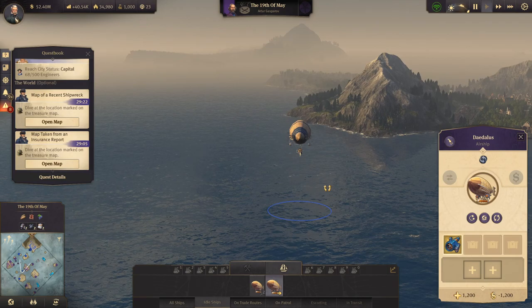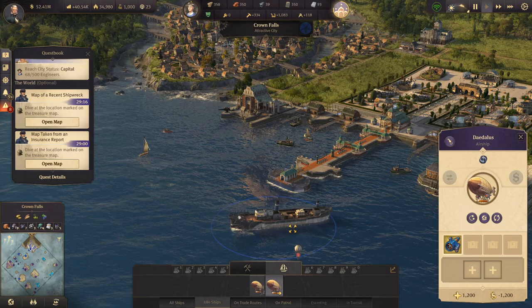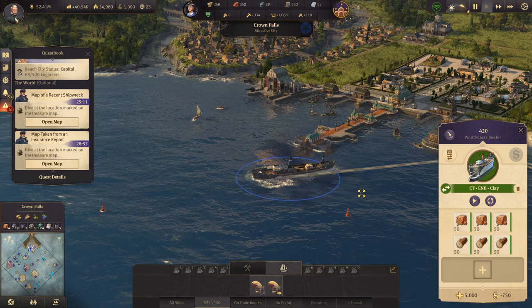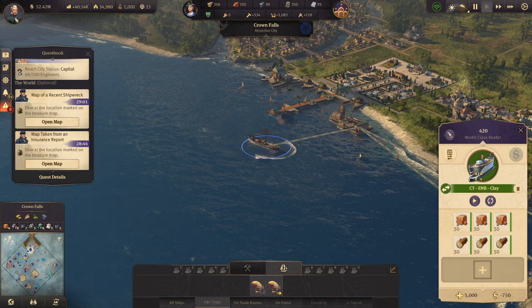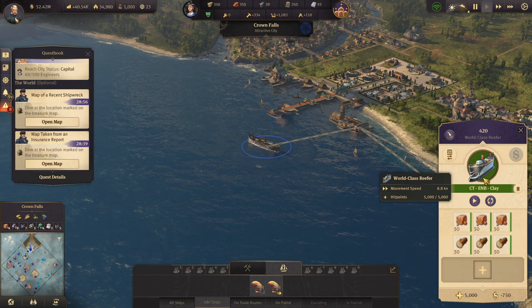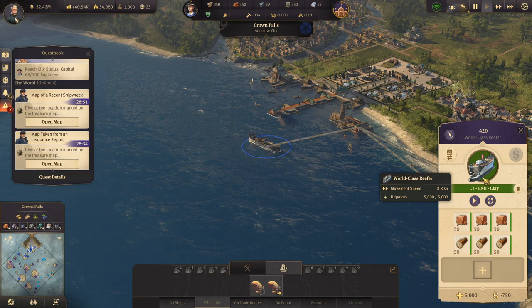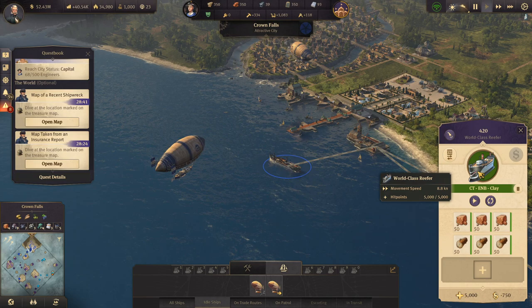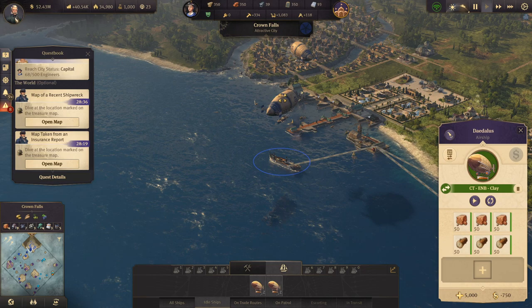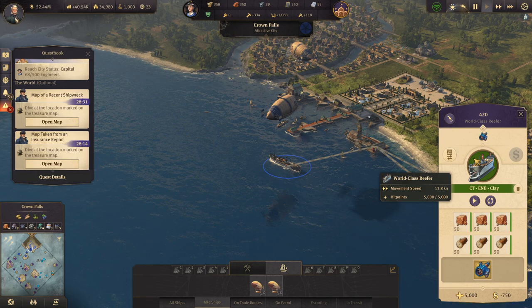We're going to follow this and make our way up to the other ship — drop the propeller off on the 420. With this massive cargo, it's going to be really slow, so I'm hoping not only are we speeding up 25%, it's essentially 100% because we're removing the cargo slowdown. The movement speed is 8.8 knots when it's full — it's normally 11. So we're basically going to be gaining about 50% speed buff altogether while using cargo. We're up to 13.8. It's faster than a regular cargo ship now — that's actually really nice.